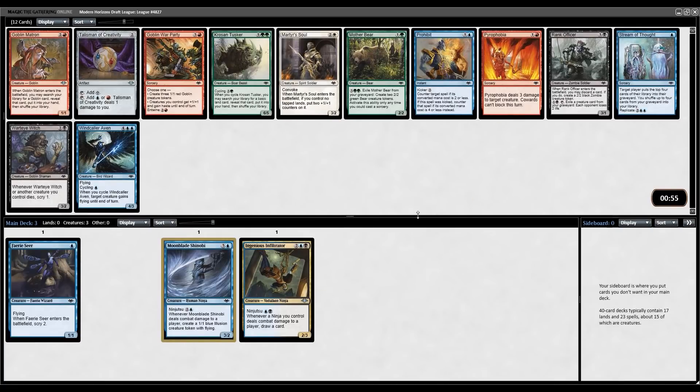Not a great pack for us now. We have a few fine options like Rank Officer, Windcaller Aven, Wart Eye Witch, but none of the cards I really want at this point in the draft. Best card here is Pyrophobia, and then you have some good green cards like Mother Bear and Kros and Tusker, but I'm pretty happy to take Windcaller Aven. It still enables your Ninjas to get in with flying, it cycles, and it can always be a 4/3 later on by itself — not a bad pickup.